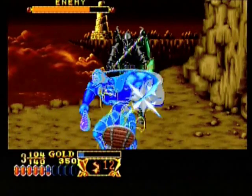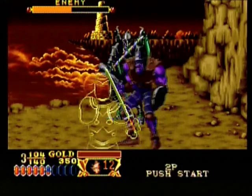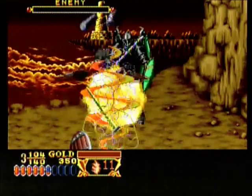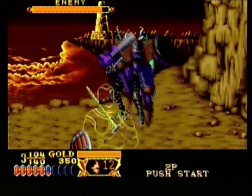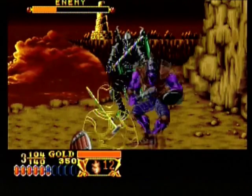The strategy for defeating the enemies in this game is defend first, then attack. You have to watch for the animation of the enemy to know what kind of attack they'll perform, and then use your shield to block, or you can use the joystick to dodge. The weaker enemies are easier to dodge, and the stronger enemies you just have to really watch out for.